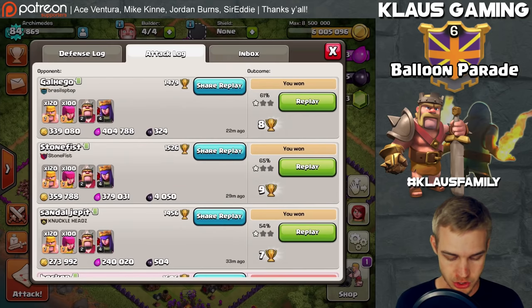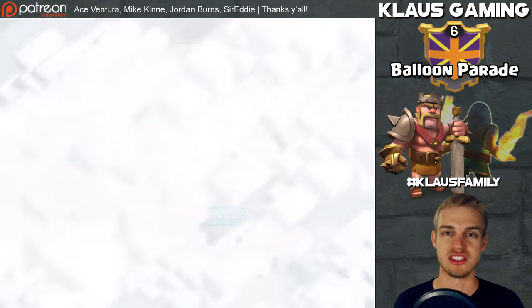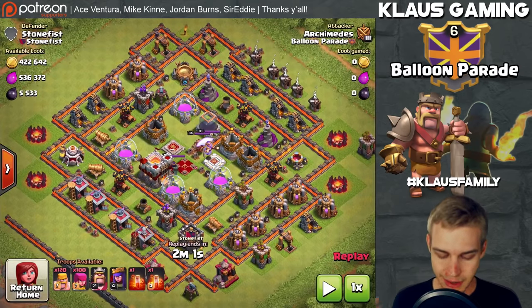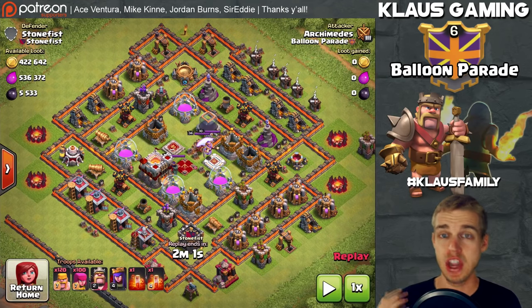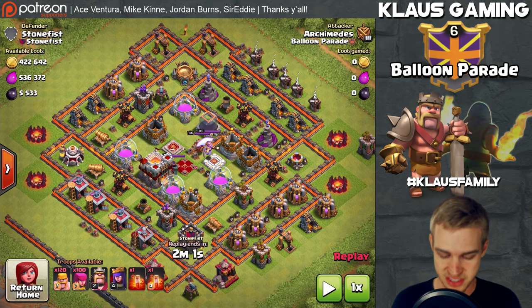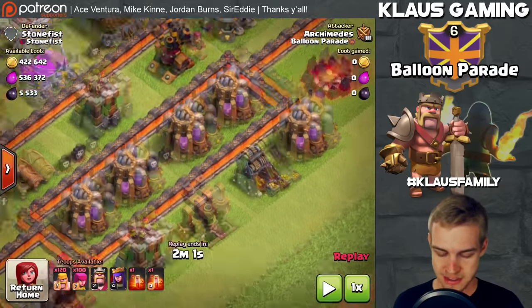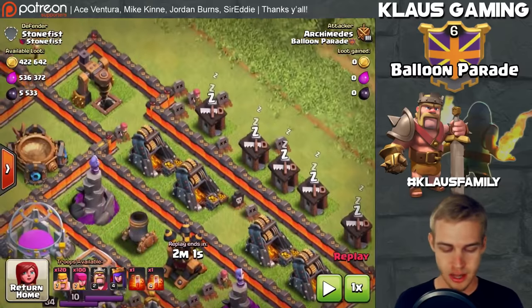It was a monster raid. I think this is it — Stone Fist. You guys can see it's a Town Hall 11 with no eagle artillery, no infernos, and no expo. So this is clearly an engineering-type player. But look at these collectors and these mines — they are chalked full of loot.